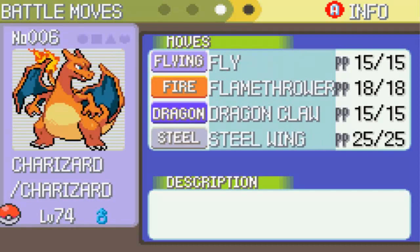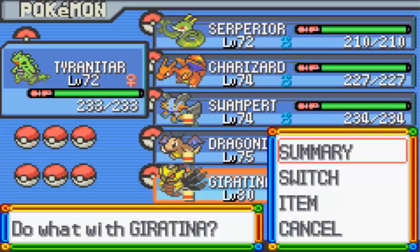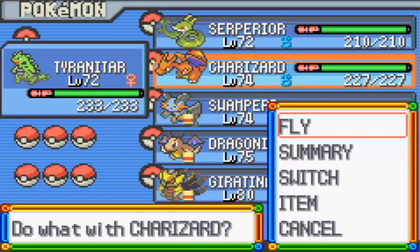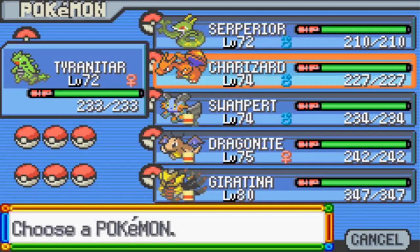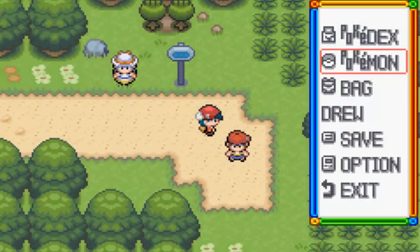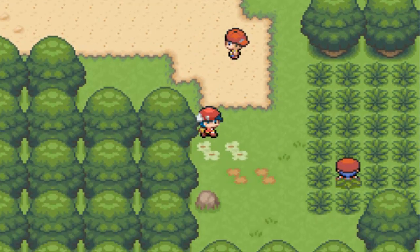Charizard is good, but I'd like to replace him with Typhlosion. Somebody actually told me to fly back and see Professor Oak, but I don't know where Professor Oak is - I'll do it in between episodes. Whoever said that to me, I will go back and try to get Cyndaquil, because I want to see if Cyndaquil's better than Typhlosion. But we need Charizard for Fly, so on second thought I do need Charizard for Fly.